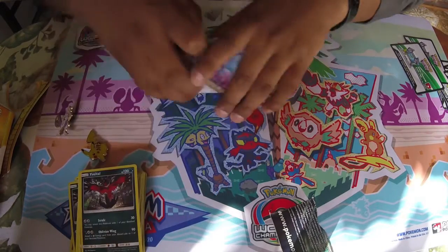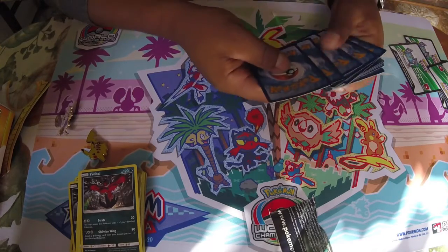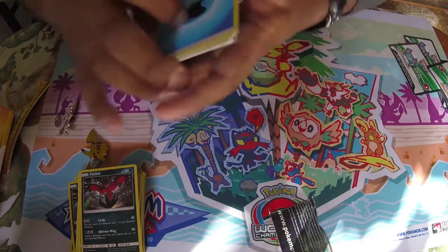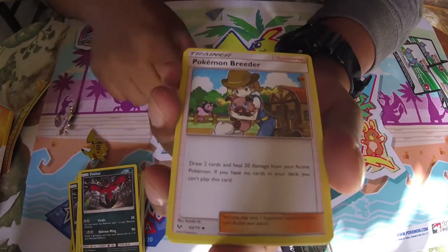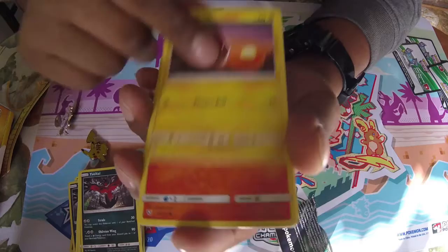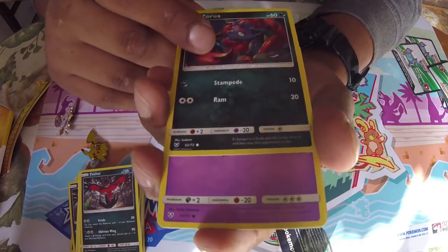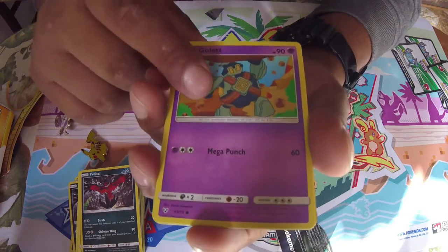I'm gonna get three Yveltals out of these — actually pulled three Yveltals! So we got a Water Energy, Pokémon Breeder, Electrode, Great Ball, Baltoy, a Lidon, Purrloin, and a Zoroark — Zoroark, Zoroark, Zoroark!